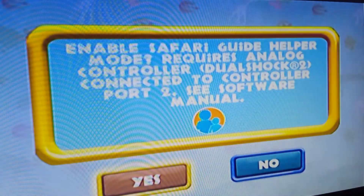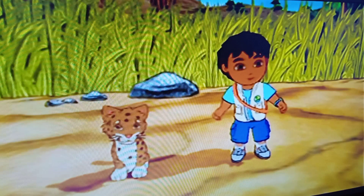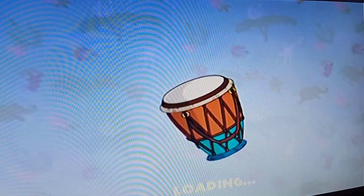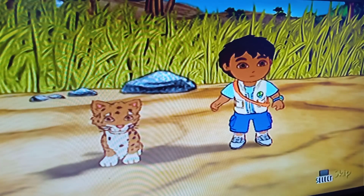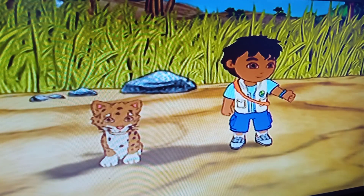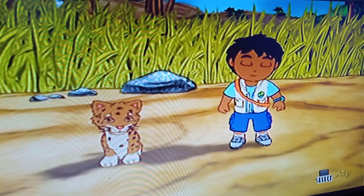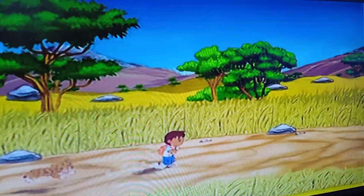New game. Hello, I'm Diego. I'm an animal rescuer. And I'm Baby Jaguar. Oh no. We need to find the magic drop to pull. Let's go meet him at the top. Push the left analog stick. Let's go!